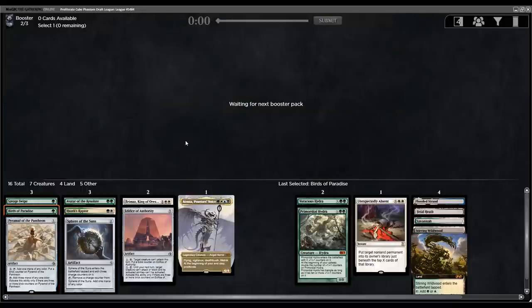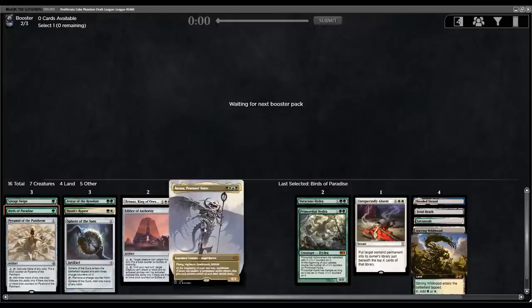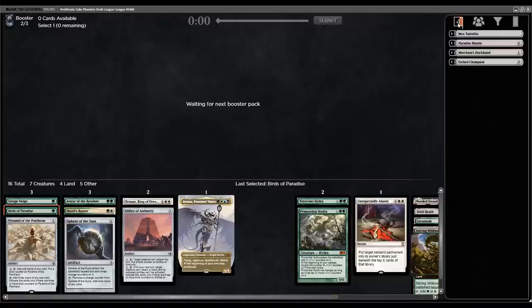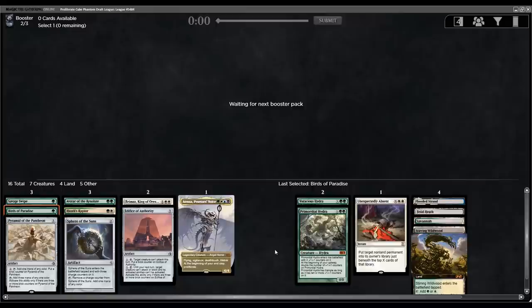I'm actually feeling pretty confident now — our fixing is really good. We have a Bird, a Pyramid, a Sphere, and some good lands already. We might be able to play this Atraxa after all. Which means if I see any super good blue or black cards, I can consider playing them. For now, I think we stay base green-white.